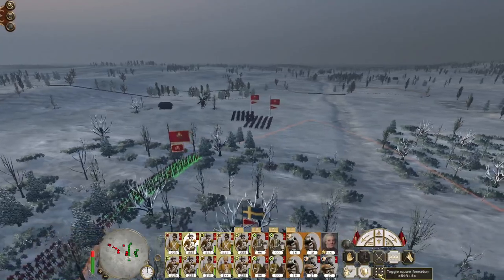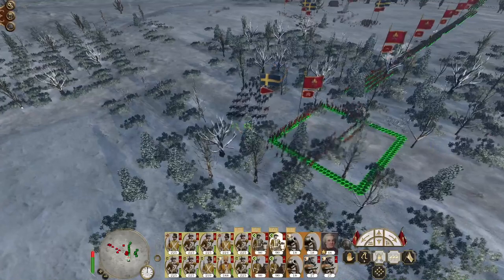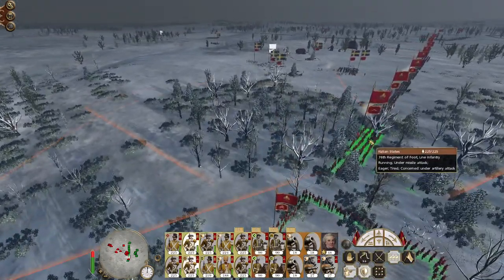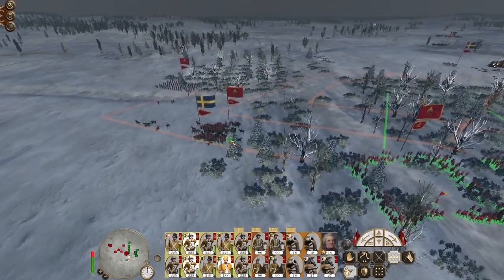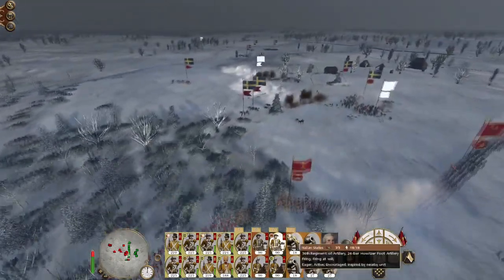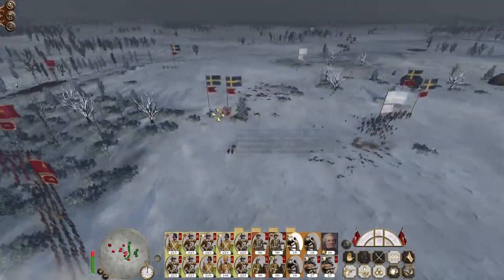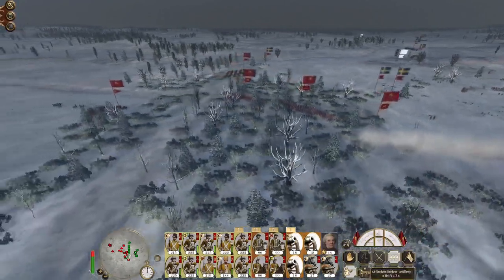Those guys are attempting to get some cheeky hits on my infantry, although they're going to get caught by my square. My household cavalry will deal with them. Let's switch these guys. Let's push those guys in. Those guys can go hit the general. You men, hit the general's bodyguard. Let's limber up our howitzers.